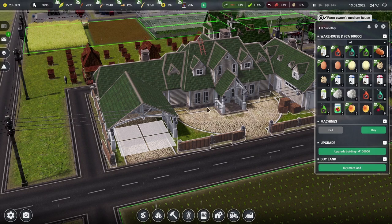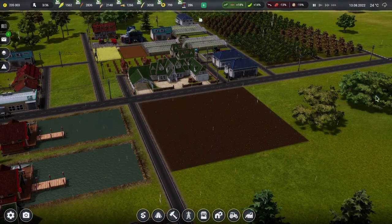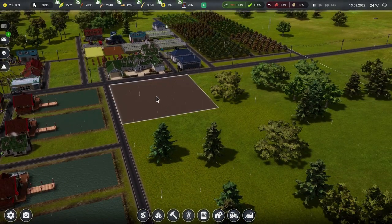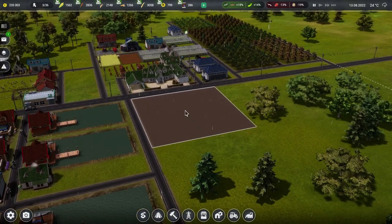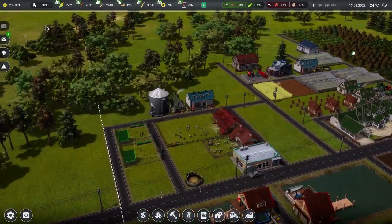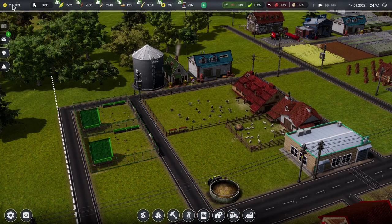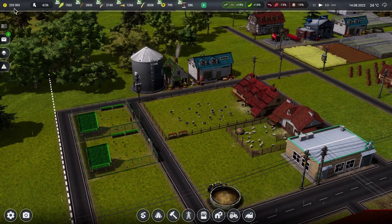If we upgrade again we could have massive fields — they can be double this size, which is very big indeed. Do you know what? We'll leave it for now — we'll save our money for other things. But yes, now we have a very fancy house indeed. We seem to have a great big pile of money once again. The money is just absolutely tumbling in, which is wonderful to see. So I think we can get our next lot of animals in. Let's get down two animal coops — one there and one there — we know they fit into that space. Medium chicken coops, having them facing the same way.